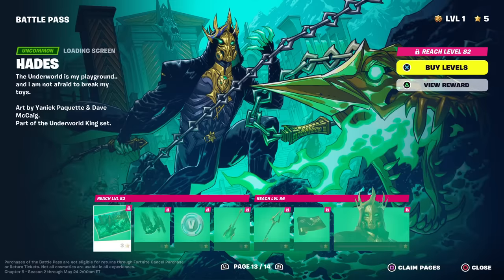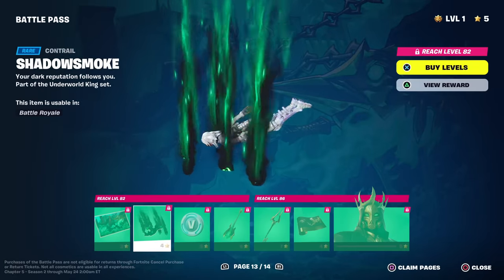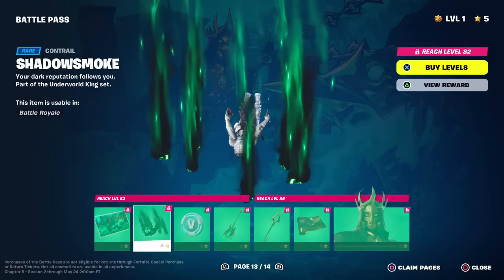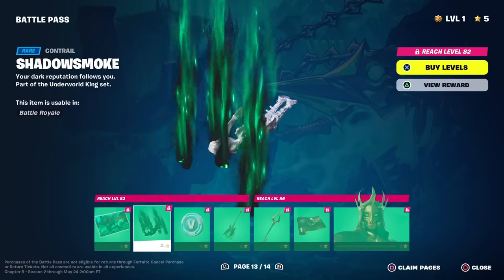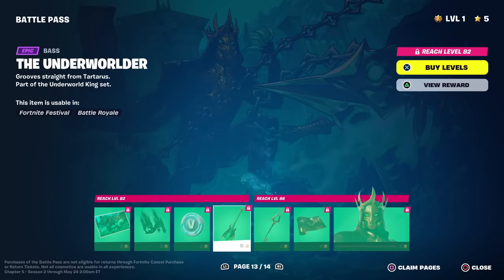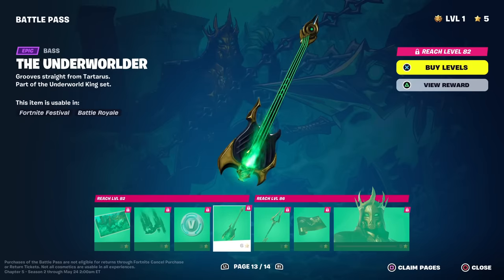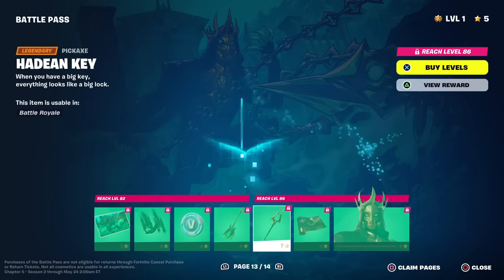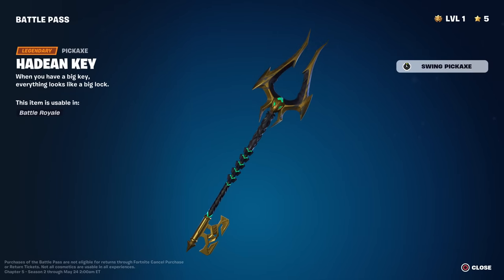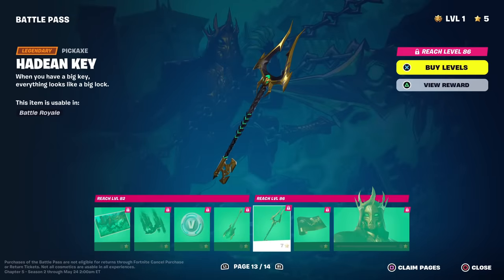Last two pages — of course it's none other than Hades. We got the Shadow Smoke contrail — some of the big contrails don't really look the best in game, we'll have to see. That's not too bad but it does look a bit large. 100 V-Bucks. The Underworlder instrument. The Hadian Key pickaxe — it's a giant key, almost like a Keyblade. That's pretty sweet — the best pickaxe I've seen in the battle pass so far.